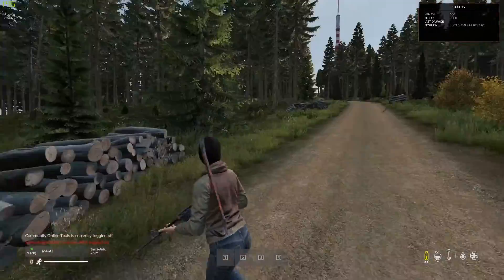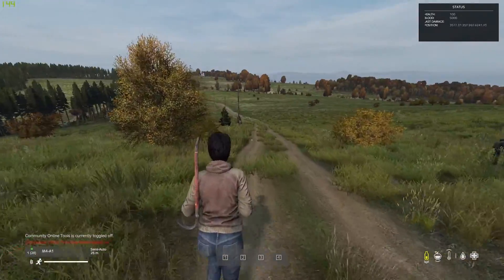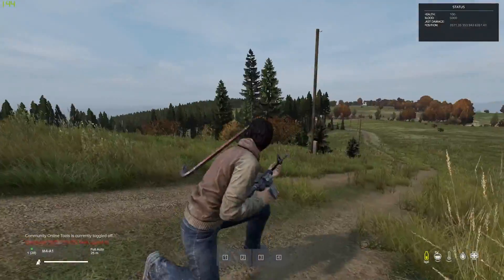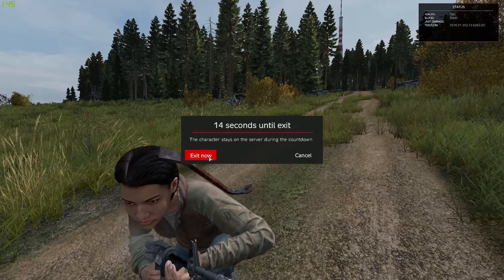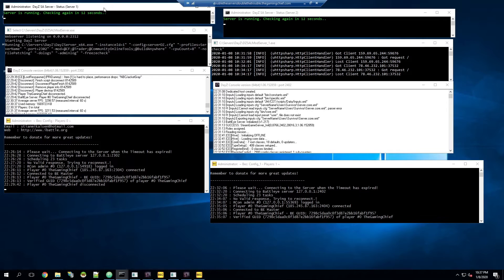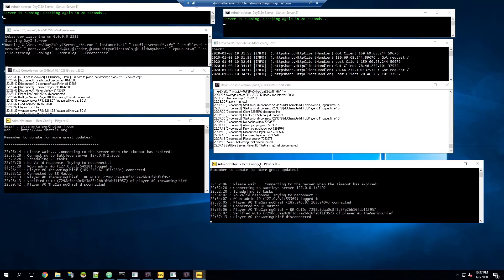After reopening the launcher and filtering for 'My Servers,' both servers appear with their mods and different ports showing. Joining the second server, I'm back by the logs — and I have my ammo back because this is a completely separate database, even though I copied the folder. Both servers are confirmed running: Server One with its checks, the mod server, BEC on its original config, and the second server on its separate port with BEC on its separate config.